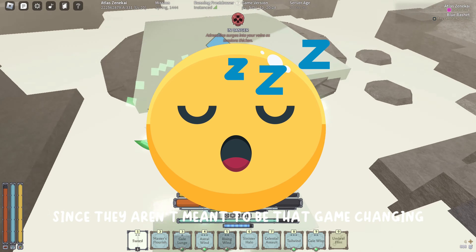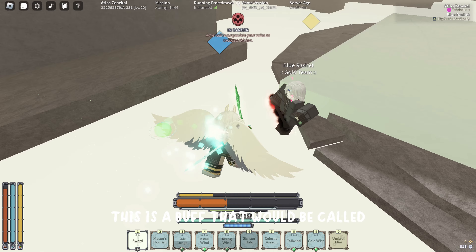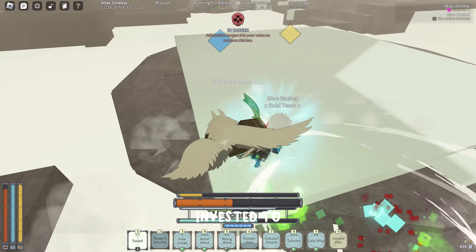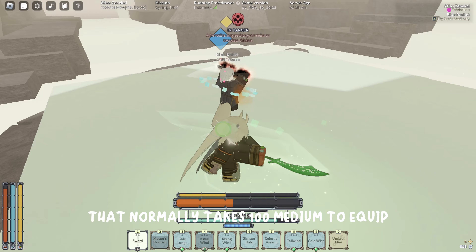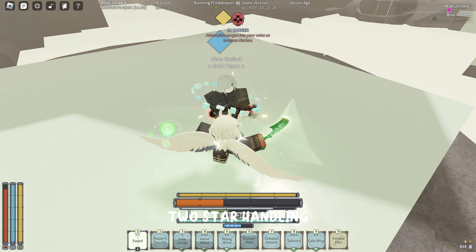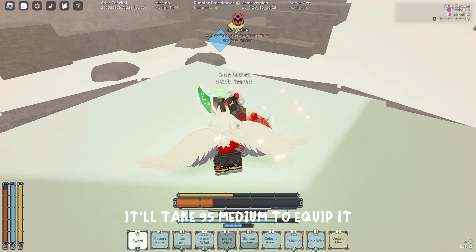This last one's kind of a scorcher, so listen up. This is a buff called Handling, and here's what it would do: having Handling on your weapon would make it so that you need less stat points invested to equip the weapon. So for example, if you had a Shattered Katana that normally takes 100 medium to equip, a Shattered Katana with one star Handling would only take 98 medium to equip. With two star Handling it'll take 97 medium, and with three star Handling it'll take 95 medium to equip.